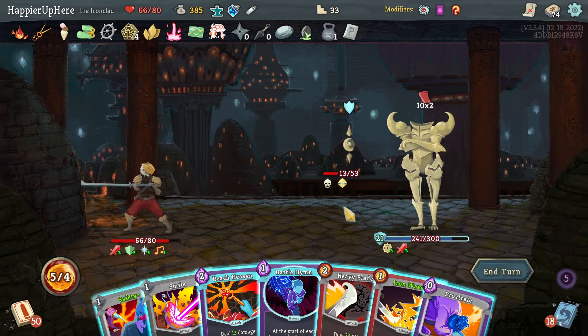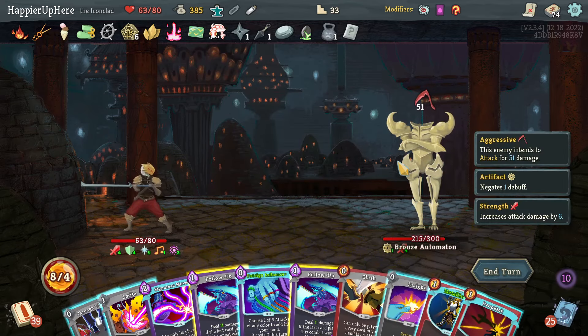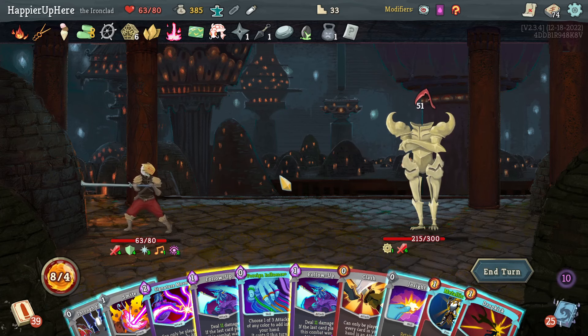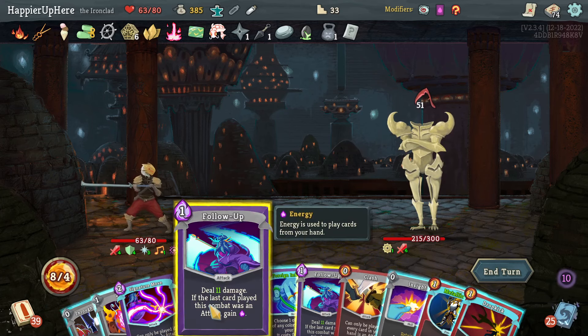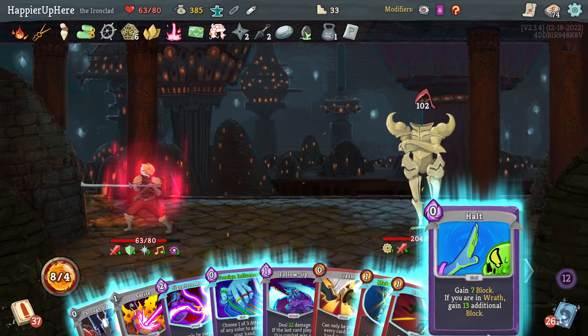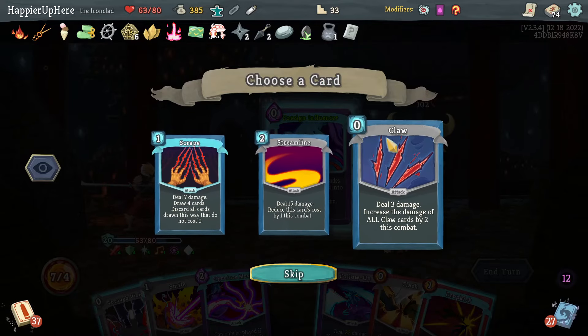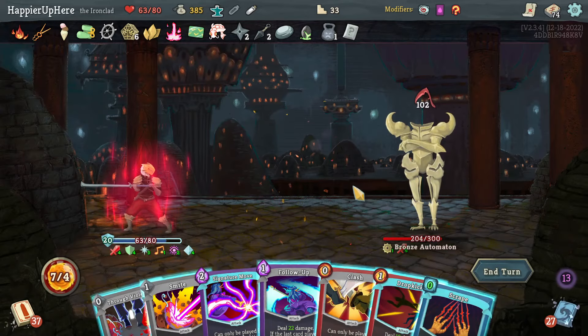I have plenty of energy so that should help. I didn't draw Crescendo — that's a problem. Let's do a Smite and drink the Swift Potion. I must have gotten Crescendo through the Insights. A Follow-Up here. Then Insight — there's Crescendo. Let's risk it — Crescendo, then Halt, Metallicize, Foreign Influence still gives the same thing, but Scrape might be better. Clash, then Follow-Up again.